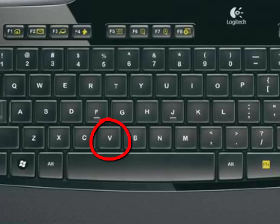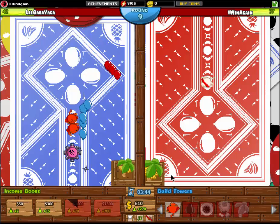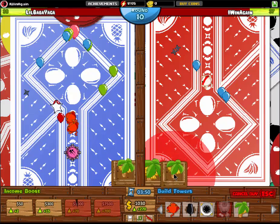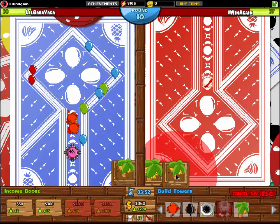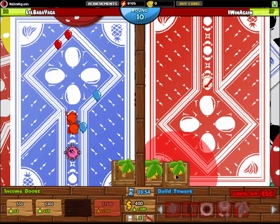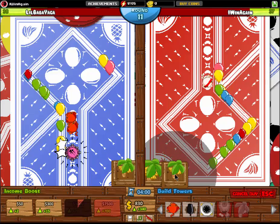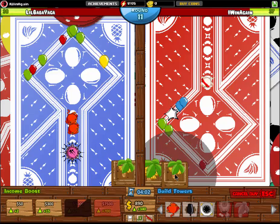I hold the letter V down, which is a hotkey for a farm, and I get ready to just bring that up but I don't place it. As soon as it comes up here, I hold number three down to get my next income boost. There we go, got it. So now this tower — the farm tower — is ready to place down. So I start clicking now.